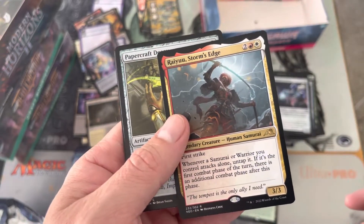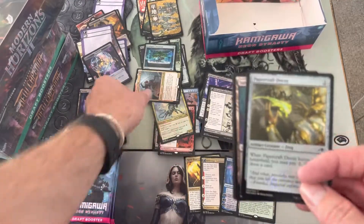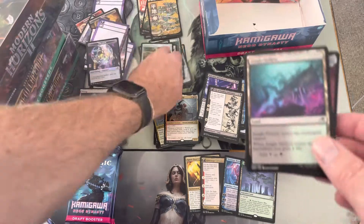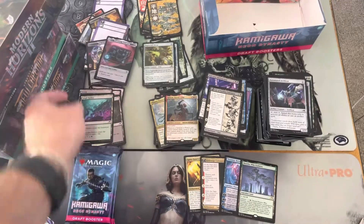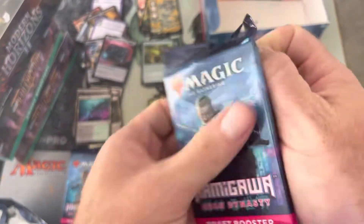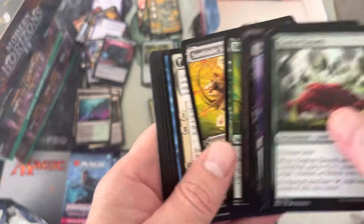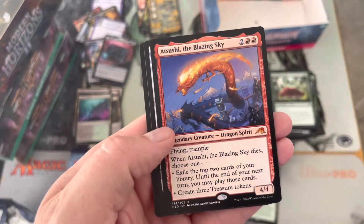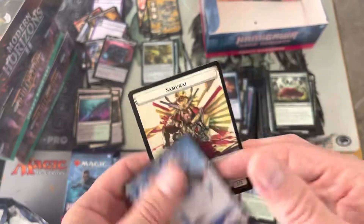Ryu's Storm Edge — yeah, not bad, probably goes into Isshin Two Heavens as One commander deck. Otherwise I don't think samurai really got off the ground other than probably in draft. The Jungle Hall and Tamiyo's Notebook — does Tamiyo show up? Tamiyo Completed? Do we get to complete her? Let's find out. Atsushi the Blazing Sky — great, great card. So there's four mythics on the day. Another showcase land, love those.